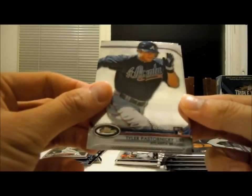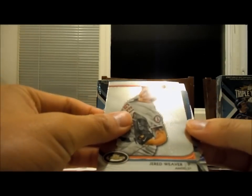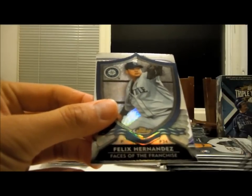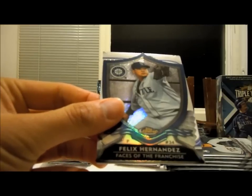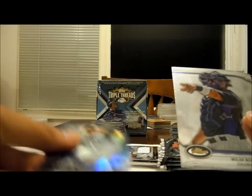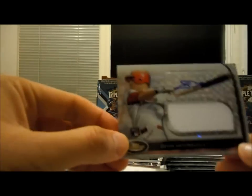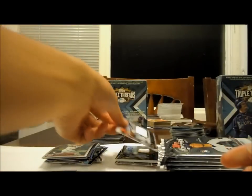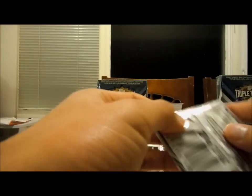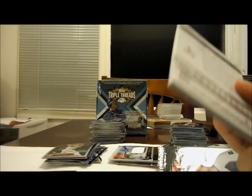Tyler Pasternicki, rookie for the Braves. Weaver — we've got a die cut in this one. King Felix, Faces of the Franchise. I'm going to readjust the camera. A little better now. I don't know if you missed this or not, but Devin Mazzaracco at 399. Upper Deck — they're under some heavy fire.